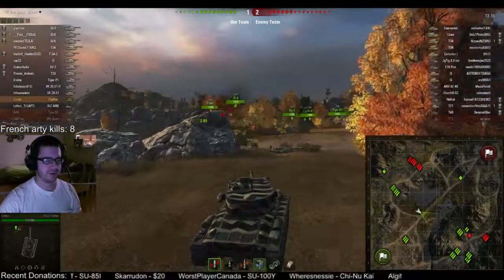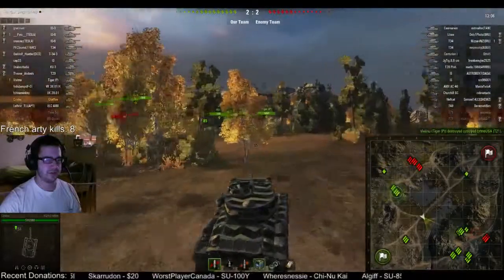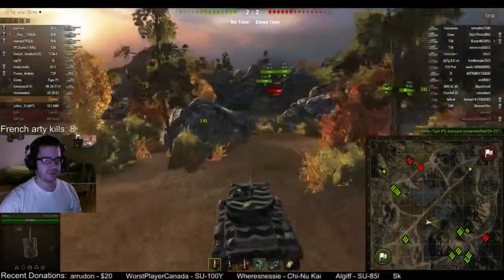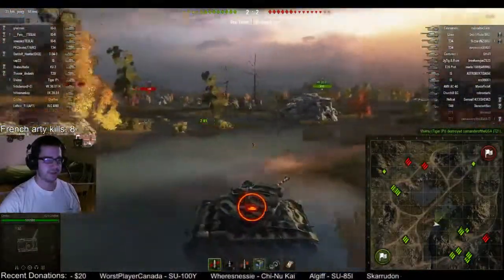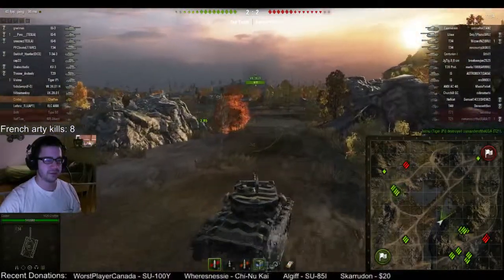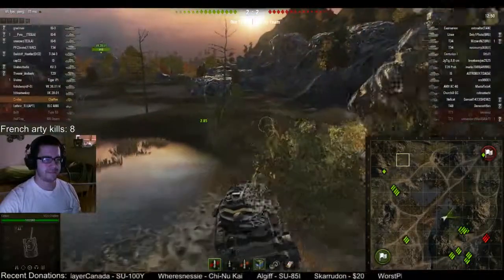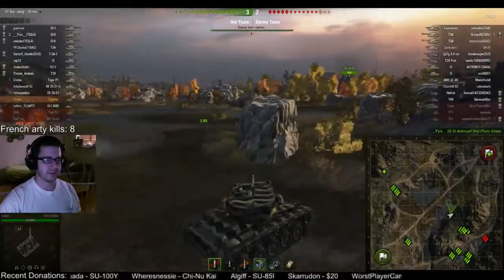The VK2801 is just walking right into their base. Unfortunately, that would be ideal if they had artillery to go after, but there isn't. So he might be walking into trouble. He could just go in and cap — at least draw them back to base. But there's already a heavy going back for him. I didn't see which one it was, but something saw him and it's acting on it.